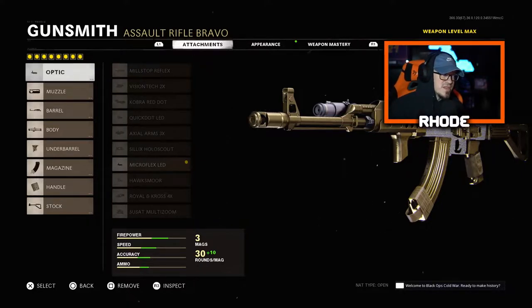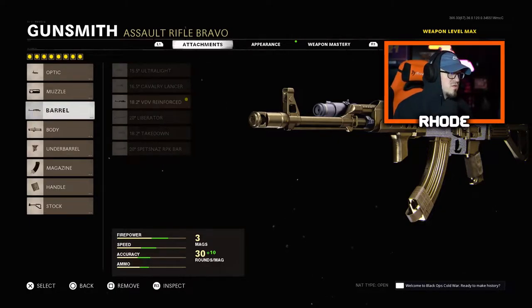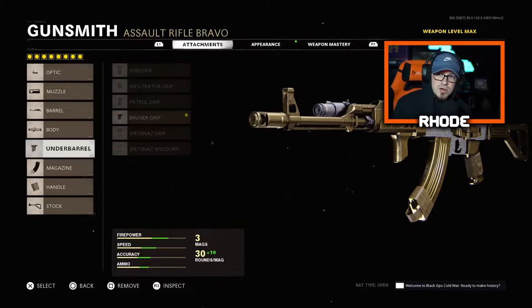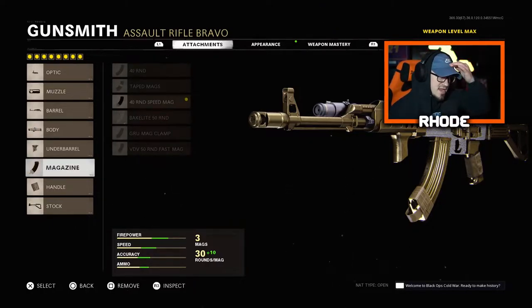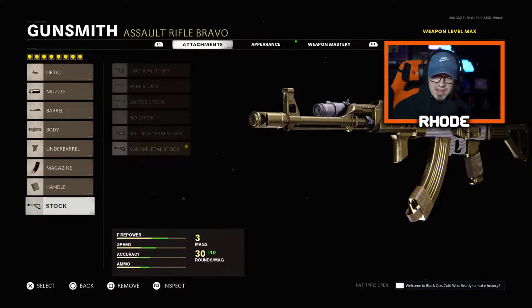With this AK-47, let's jump into these attachments and see what we're rocking. For the optic, the Microflex LED — love that one. For the muzzle, Muzzle Brake 7.62. For the barrel, the VDV Reinforced. Body steady aim laser. For the underbarrel, running the Bruiser Grip for better movement speed. For the magazine, the 40-round speed mag. Handle: Serpent Wrap.